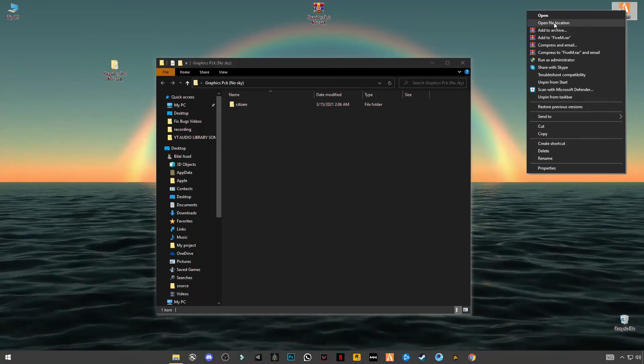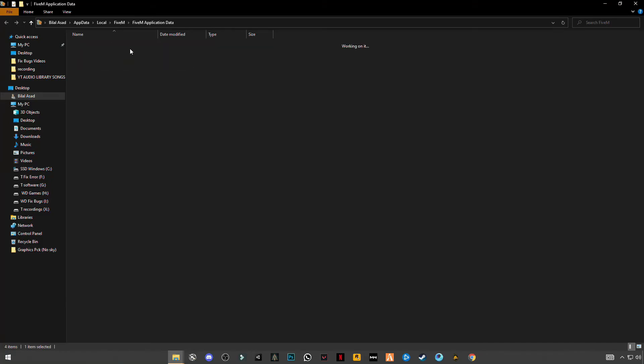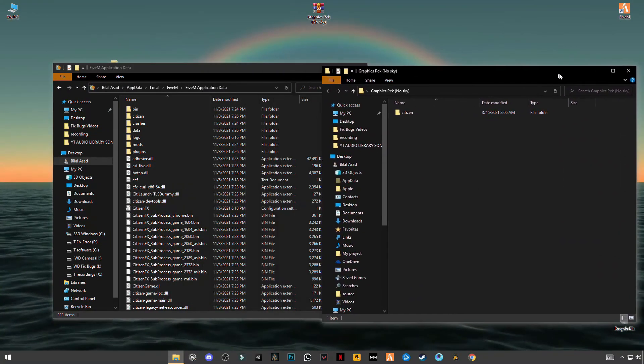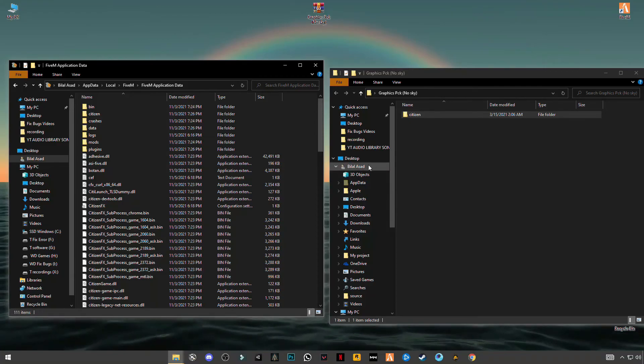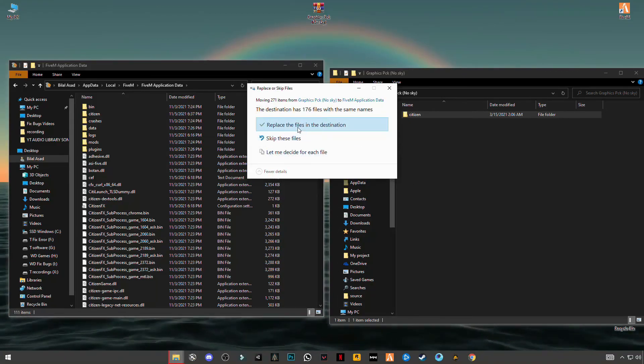Right-click on your FiveM shortcut, open file location, then open the FiveM application data folder. Minimize it. Now you have to drag and drop the citizen folder into the FiveM application data folder and click Replace.